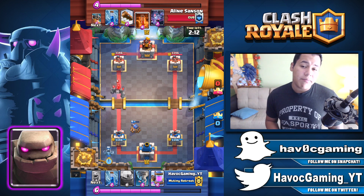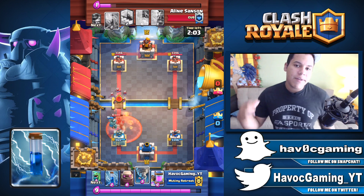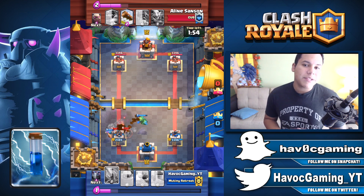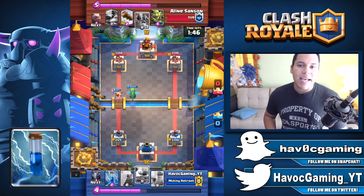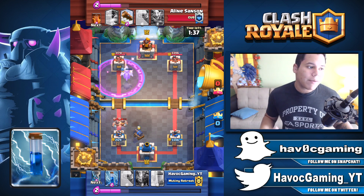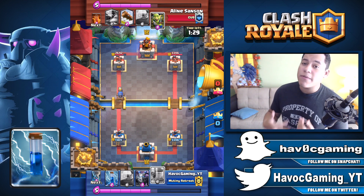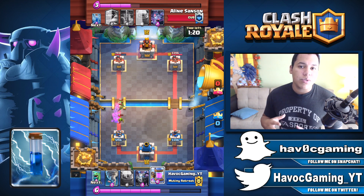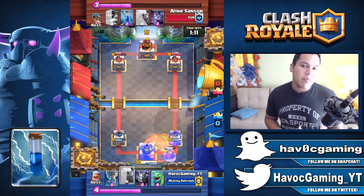Number five is going to be the Zap spell. We all know what it does and why it's here — it's very simple. It resets buildings, resets troops, can stun enemies, take out small enemies, and retarget certain things. It's just good. If you don't have at least one deck with the Zap, you're missing out. Even if your Zap is not maxed, it doesn't matter. The only reason you'd want to max Zap is to take out small enemies. Most of the time when I'm using the Zap, I'm using it to reset something, retarget a building, or just do what it's supposed to do. It doesn't have to be maxed to be good.